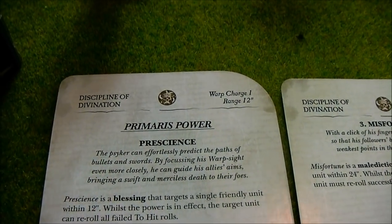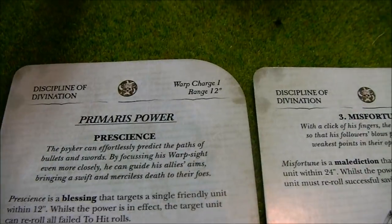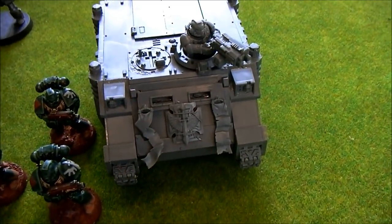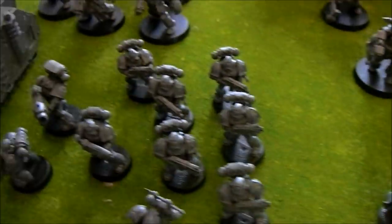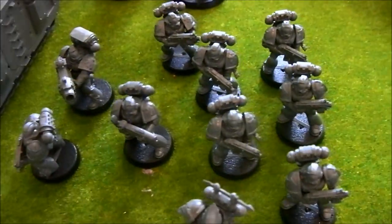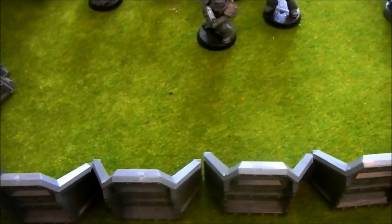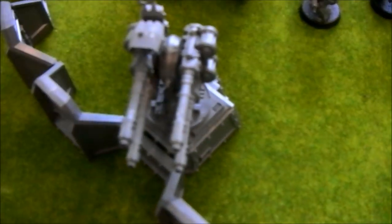The Librarian's spells are Prescience and Misfortune. There's a Rhino for the Combat Squad and a Rhino for the Tactical Squad, plus an Aegis Defence Line with a Quad Gun upgrade.